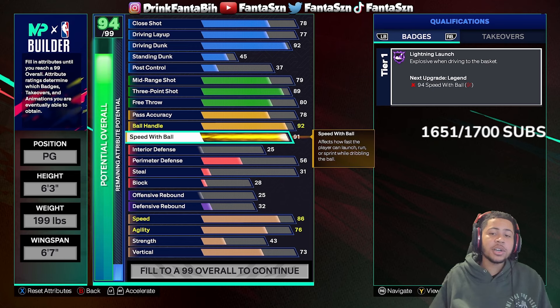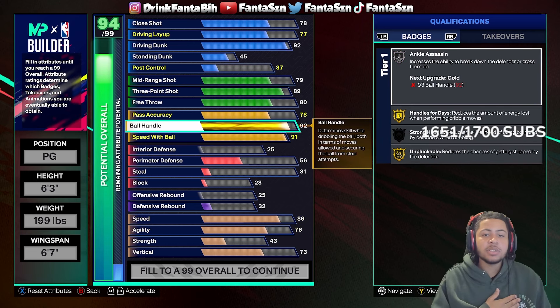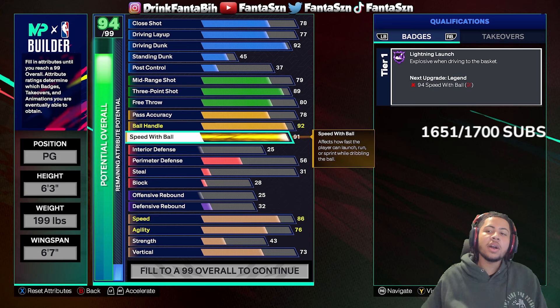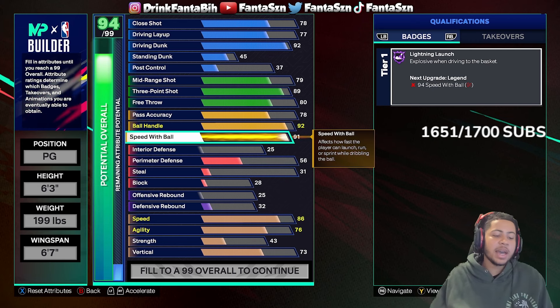The speed with ball is at 91, so the legendary lightning launch can also be turned into legendary lightning launch if you wanted it to. There are a couple different things you could do with your plus one badge. I personally like to use it on limitless range because hall of fame is fast enough, but you can use your plus one on lightning launch and have legendary lightning launch on this build with the 94.3, gold limitless. On top of that, the 78 pass accuracy means the ball still zips.